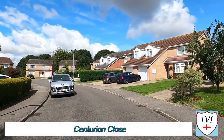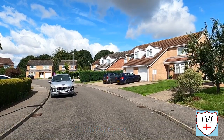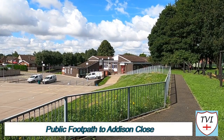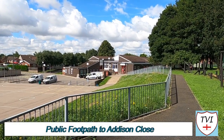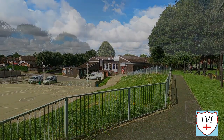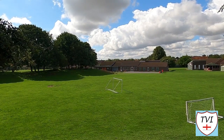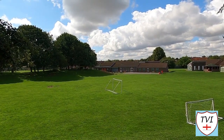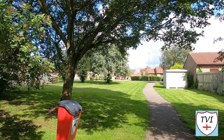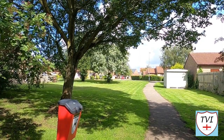Next it's left into Centurion Close to pick up a narrow footpath that goes all the way around Navenby's school. Here is that school — Navenby C of E Primary, a voluntary controlled school for children aged 4 to 11. Navenby's children have a choice of secondary school, but the nearest is Sir William Robertson High School in Welbourn. Halfway around the path you can get back to Ermin Drive via a handy cut-through, but it's straight on for us.